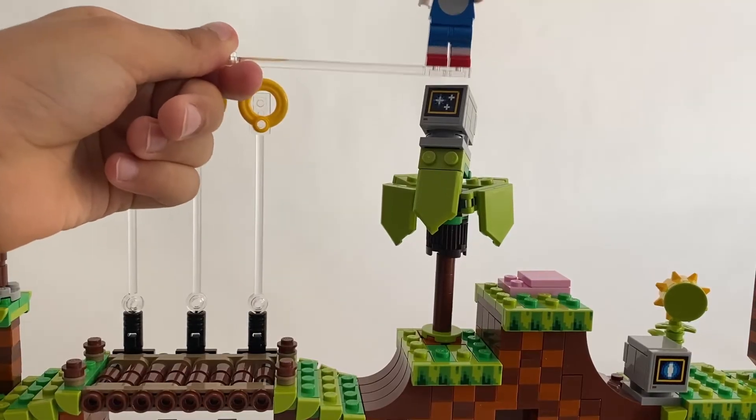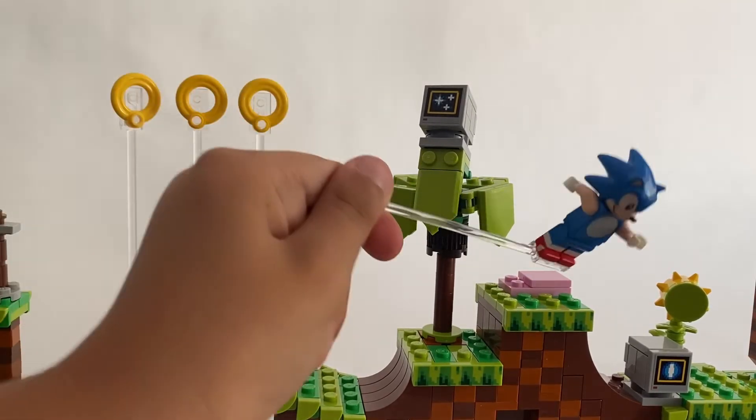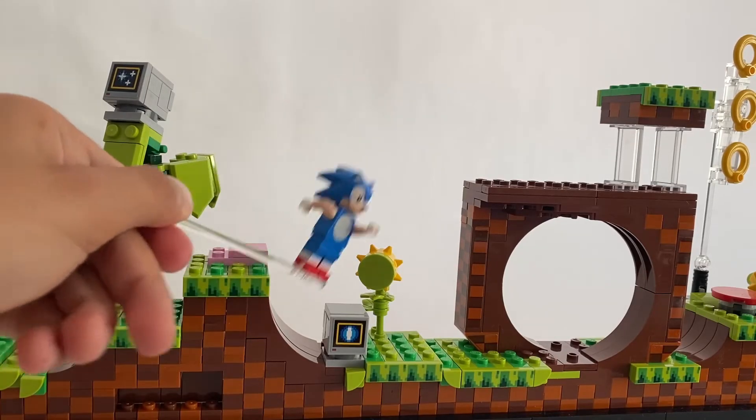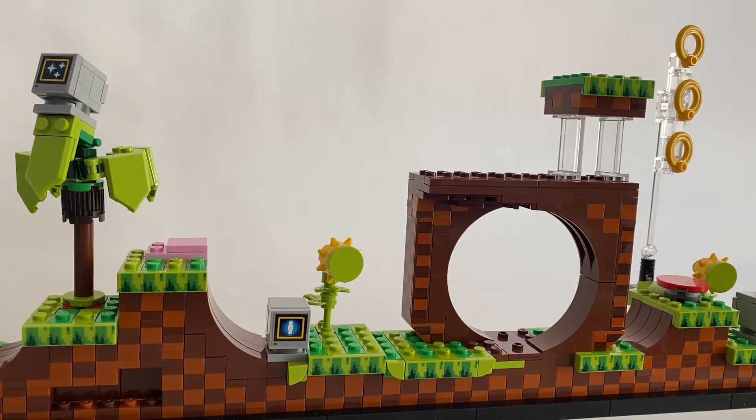Next to the palm you can see the pink rock, and here is the downhill section. After the downhill you can see a platform.